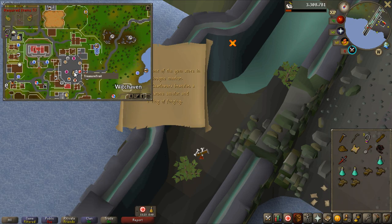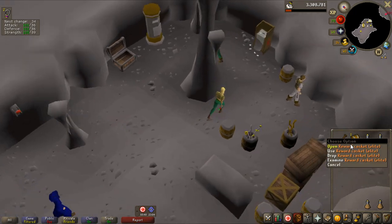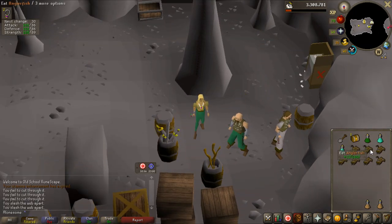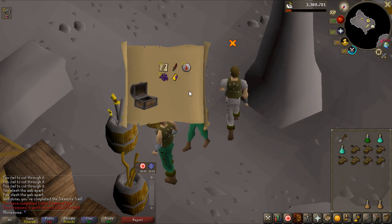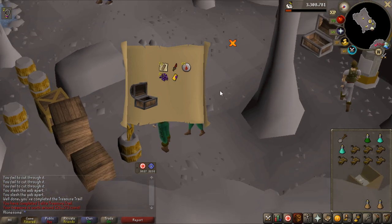Next step requires a Castle Wars Bracelet, a Dragonstone Amulet, and a Ring of Forging. I have no idea what a Castle Wars Bracelet is. Anyway, I have the casket — let's see the reward with game chat open for the value. Oh, that is not very good — 126,000. It's a Dragonstone Bracelet. Oh well.